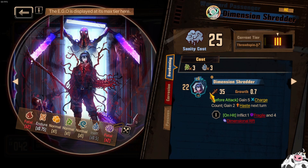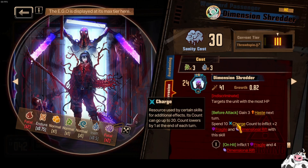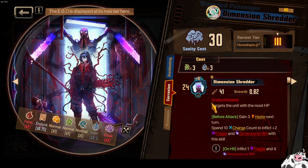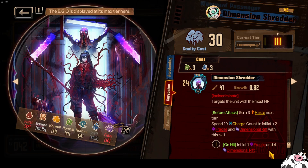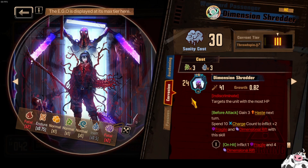It costs 25 sanity — that's just about normal, around 20 to 25. Gain five charge count and gain two haste. We currently don't know the ID that would consume this. If they expect us to corrode it — spending the ten charge count to inflict plus two Fragile — then that's not going to work, because I'm going to pay this cost and then pay a higher cost to activate this and then apply three Fragile instead. So it's three Fragile and six Dimensional Rift, which is a little bit better than just applying three Fragile, but still the cost is very high.